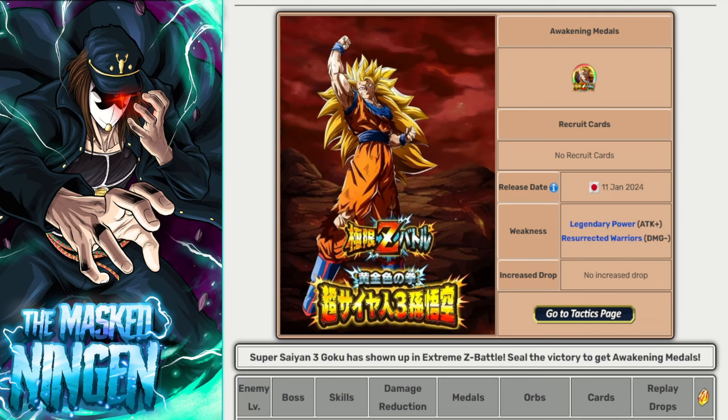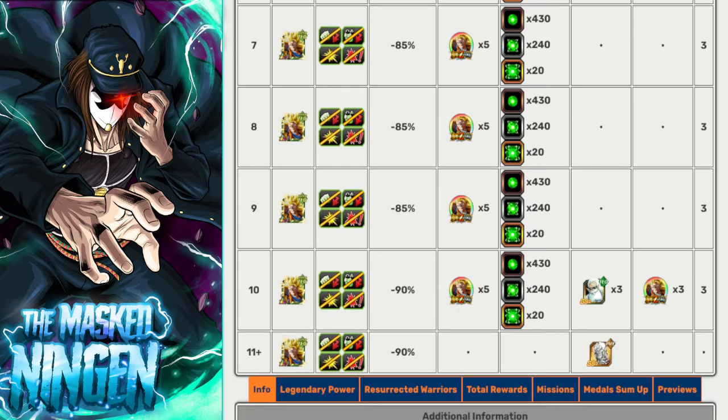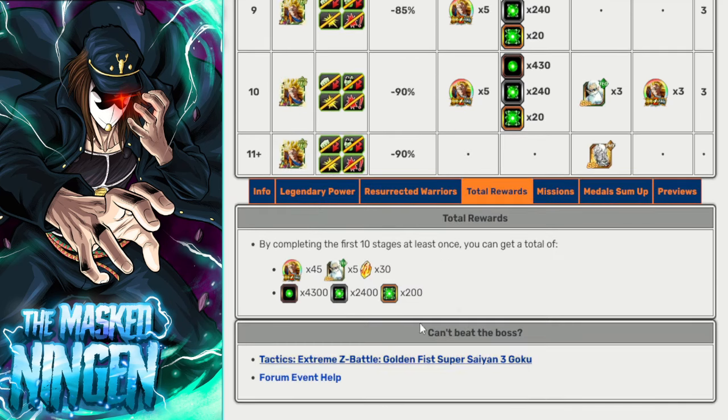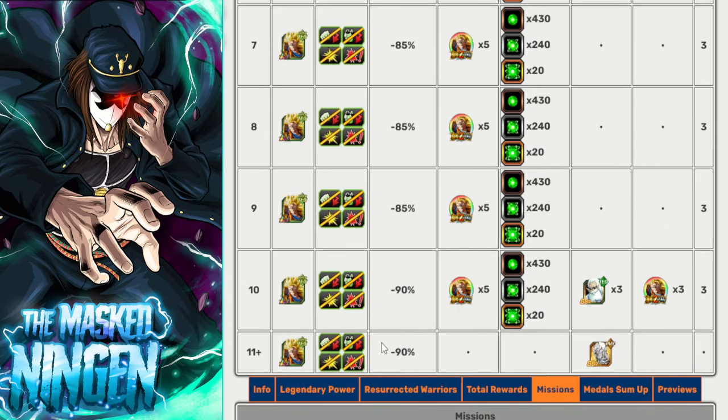This is a standard LR EZA so it is only 10 stages. We all wish every EZA could be like this — much quicker and easier — and you still get 30 stones because you get 3 stones per stage completed instead of 1. At the very end you get your 30 stones and the medals to EZA the Goku. Every LR EZA has the same mission: beating stage 7 gives you an extra 3 stones, so you get 33 stones in total.